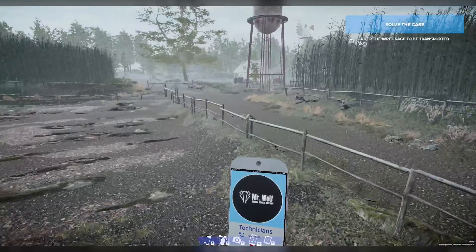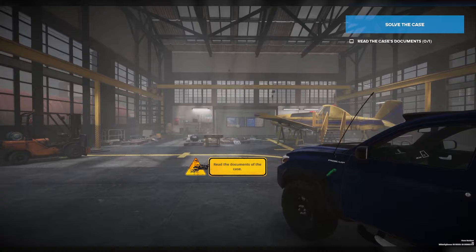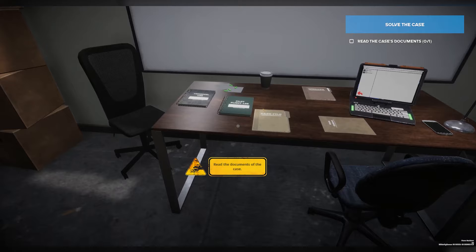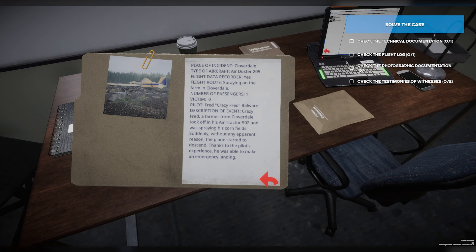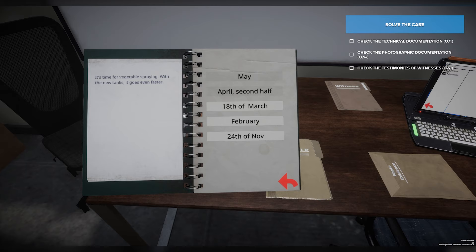Alright, so the plane is now back at the hangar — the technicians have brought it here. Now we've got to go check our documents, just like we did in the tutorial. Let's read the documents. We'll start with the pilot's log — this aircraft was an Air Duster 205, equipped with a flight data recorder. The pilot, Crazy Fred, took off in his air tractor, and suddenly, without any apparent reason, the plane started to descend. Thanks to the pilot's experience, he was able to make an emergency landing. Now let's move on to the pilot's log — April looks like it's time for vegetable spraying with new tanks. That might be more weight added to the aircraft, possibly overweight, and that might be a reason the plane crashed. But we've got to go through all the evidence first before we come to any conclusions.